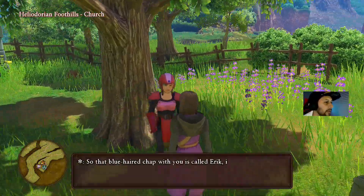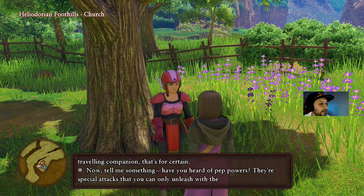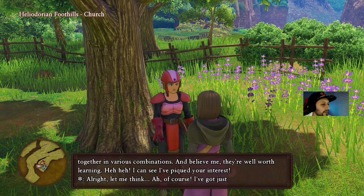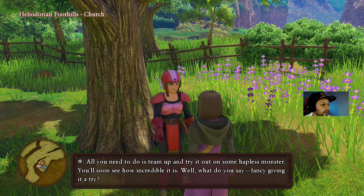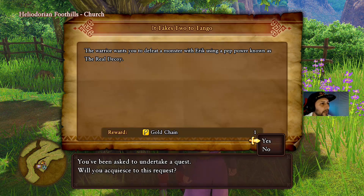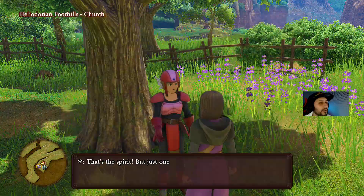All right, pep powers - yes, we heard pep powers. Okay so he wants us to be pepped up at the same time basically. All right, let's give it a try. He's gonna give us a gold chain. The warrior wants you to defeat a monster with Eric using a pep power known as the Rio Decoy. Okay, let's go ahead and take a look at that.